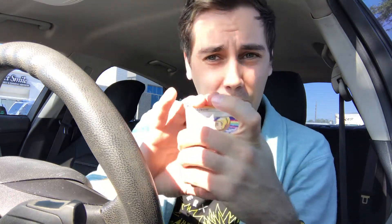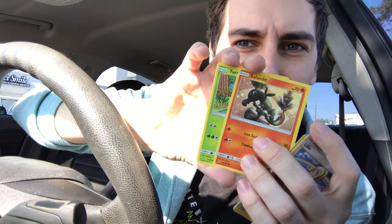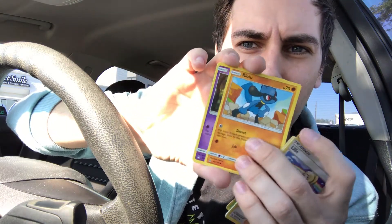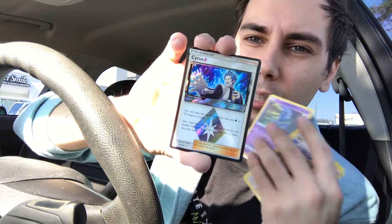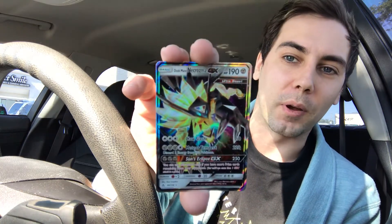Third pack — we have a fairy energy. Lillie, Magneton, Espurr, Eevee, Salandit, Turtwig, Riolu... oh wait — Cyrus! I actually have like two or three Cyruses. And then... Solgaleo GX! Cool — or Solgaleo GX, the regular art. Plus Dusk Mane Necrozma, the normal one. I'll take it!